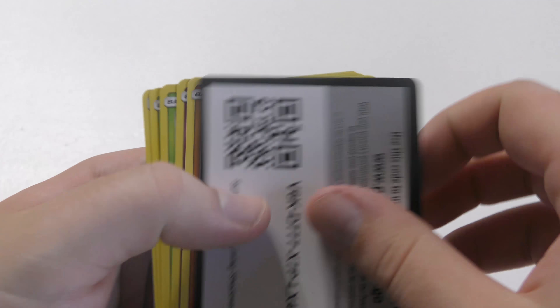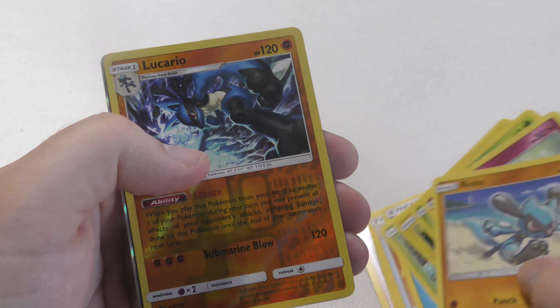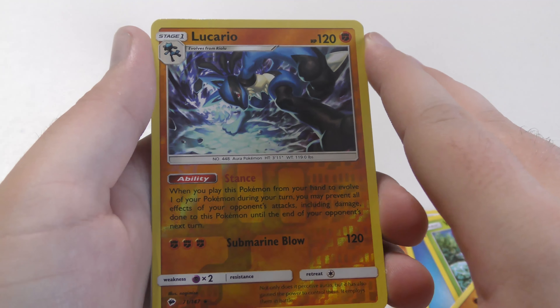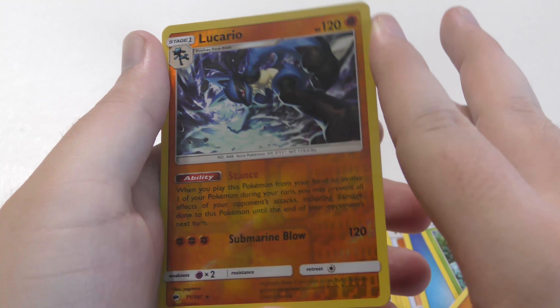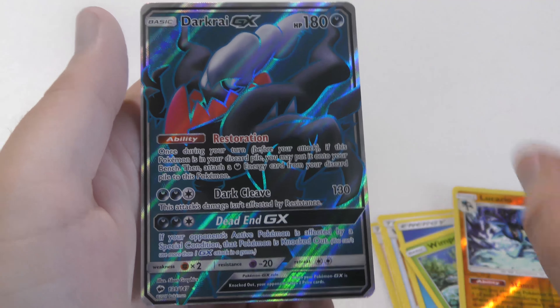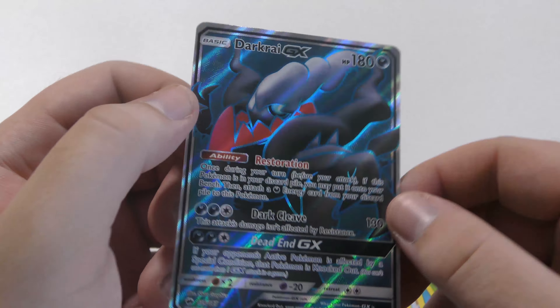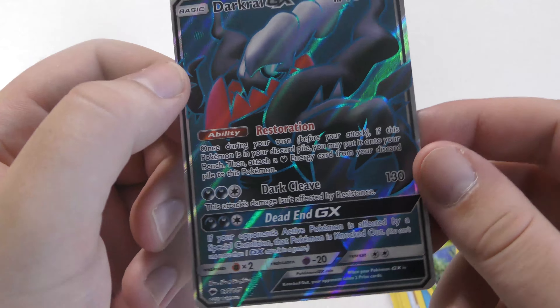Code card. Speed round. We have our reverse holo, which is a rare Lucario — not that Lucario comes in a non-rare form, as far as I know. I actually don't know anything about the cards in this set, or I know very little. And a very nice looking Darkrai GX. I've said all the GX cards are nice looking, because they are.